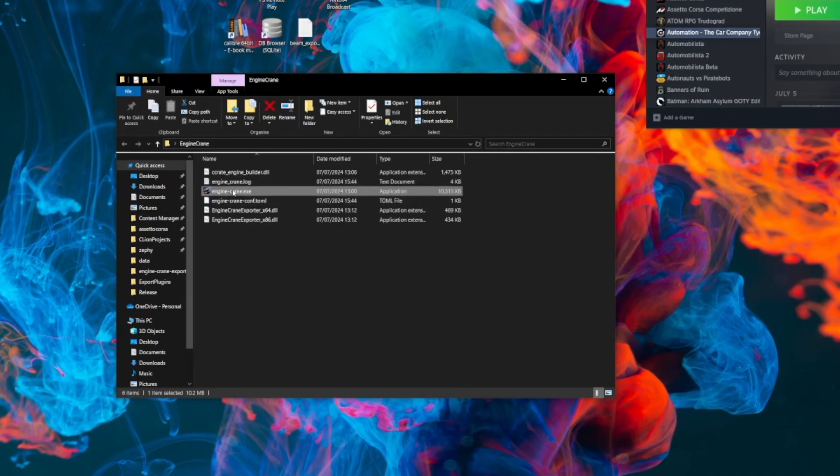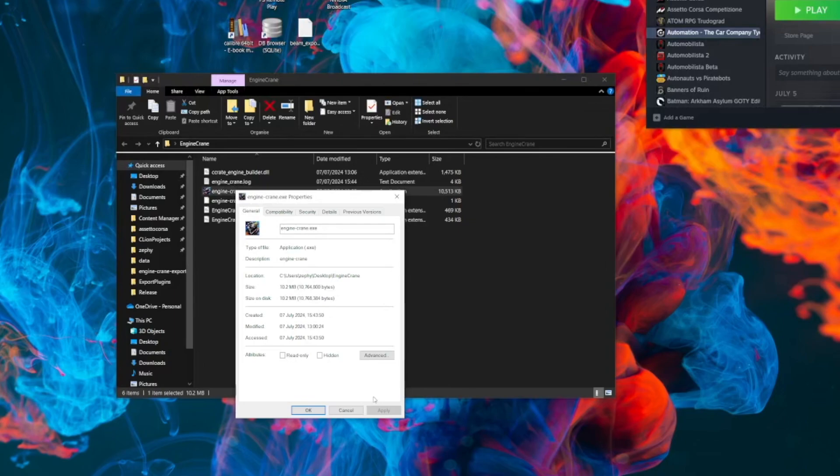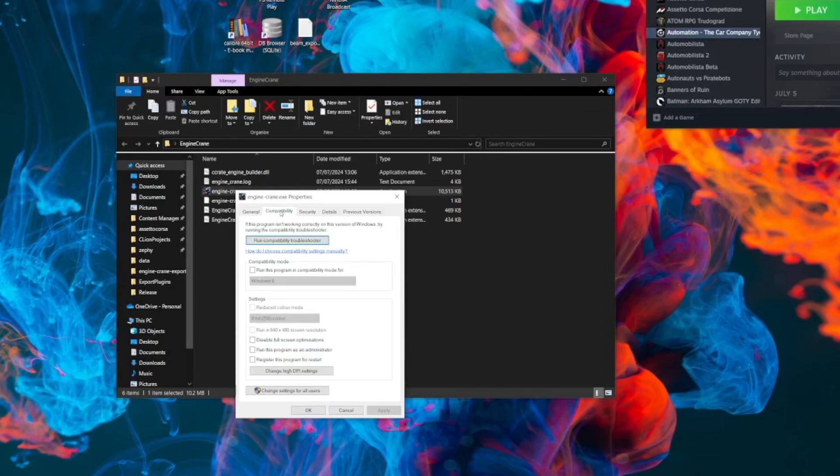The easiest way to do that is just right-click and run as administrator, and that will work in exactly the same way it used to. Alternatively, if you want to make that permanent, you can do that in the compatibility tab in Properties — click 'Run this program as administrator', and every time you try to execute it, it will run as admin, just as the old versions did.